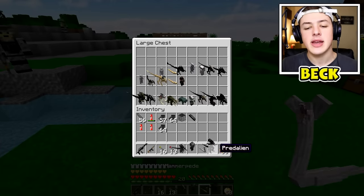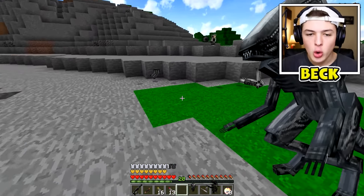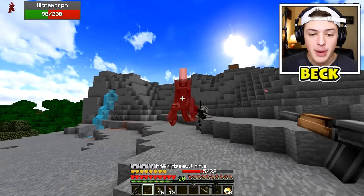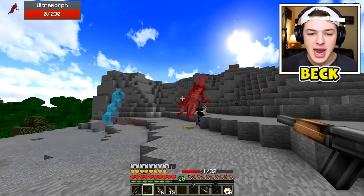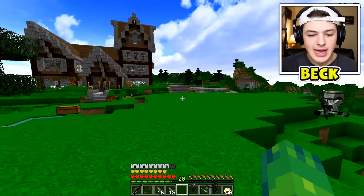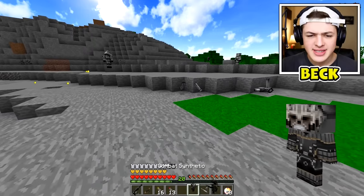I'm pretty sure the facehugger jumps on you and then just starts eating away at your actual face. So don't let them get that close to you because it'll probably hurt just a little bit. Next up we have something called an Ultramorph — whoa, 230 health! Don't kill my dude, stop it! Yeah, that's right nerd. So far we're doing pretty good against these guys — looks like we got some extra submarine stuff. Next up we have a Combat Synthetic.